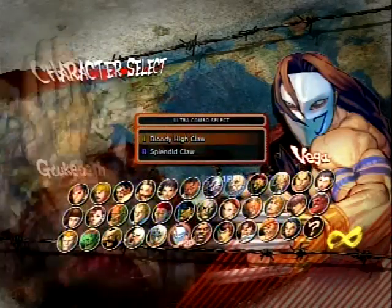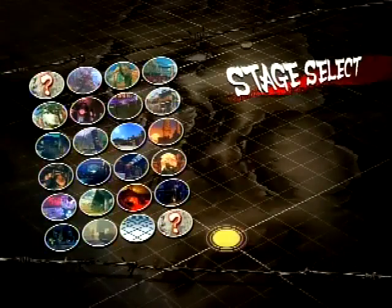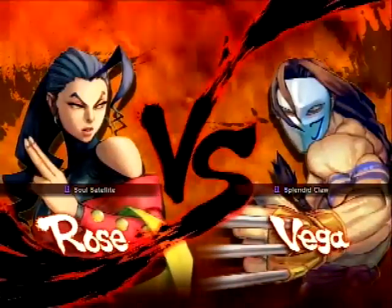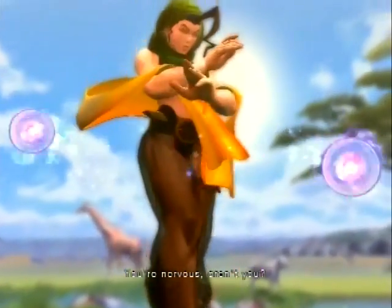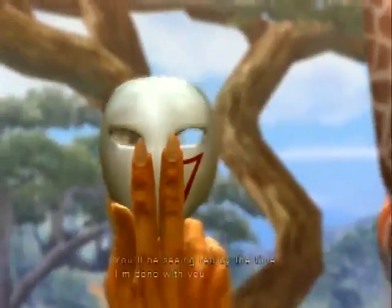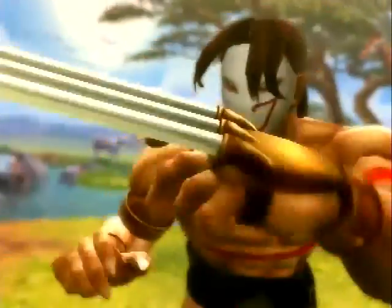We have Cuban Ace. Arturo going for Rose. Cuban Ace with Claw. Arturo opts in for Assault Satellite. Again, Arturo on the first player's side opting to go to Assault Satellite, and Cuban Ace on the second player's side with Claw.